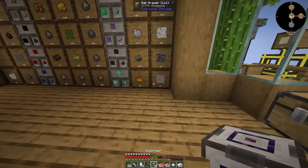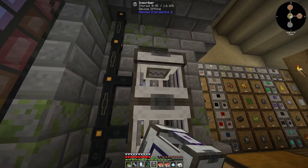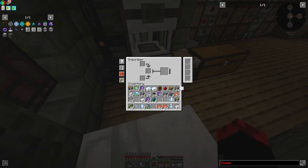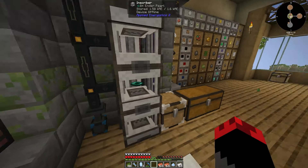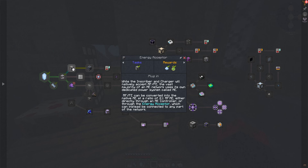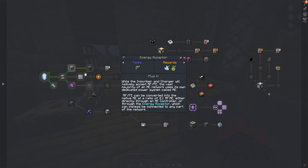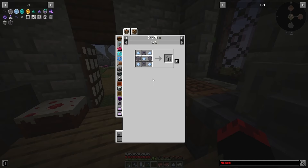I'm not gonna put the chargers down but I will put the inscribers down. Like I said, just iron, sticky pistons, and copper — throw these down and we're good to go. I'm going to throw some flux crystals in here to get the dust, same thing for ender pearls. Then we'll run over here and I'll show you how to make the quartz grinder — it's pretty simple, just copper, iron, and quartz glass.